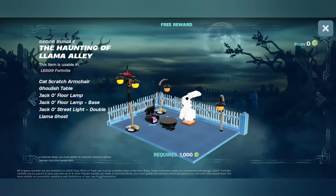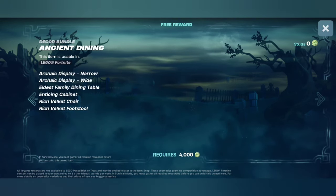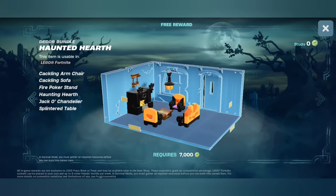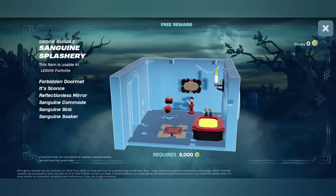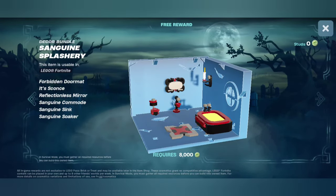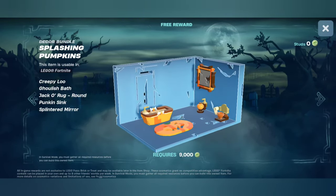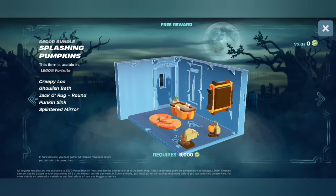It's funny — they start us off with some decent stuff. Yeah, all the jack-o-lantern pieces. Definitely gonna have to pick this up when I get the V-bucks for it. I like all this stuff. The Sanguine Splashery — yep, definitely vampire stuff, the toiletries and a little sconce thing again. Very nice.